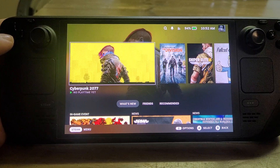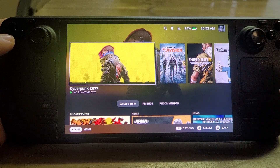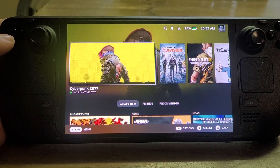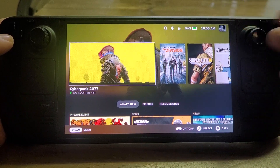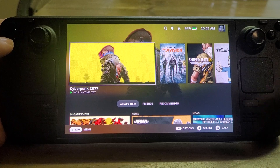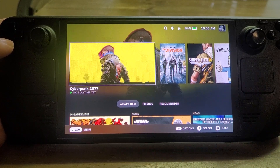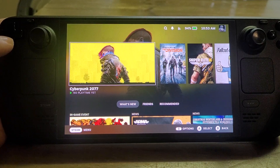FSR is from AMD and FSR will work on any piece of hardware where it's enabled in the game. Whereas Nvidia's DLSS only works on hardware that has Nvidia graphics chips. Obviously the Steam Deck doesn't have a Nvidia graphics chip, so if you play a game that has DLSS on it, it will tend to be greyed out and it won't work. Both of these are add-ons put into games that enable them to run better with higher frames per second.